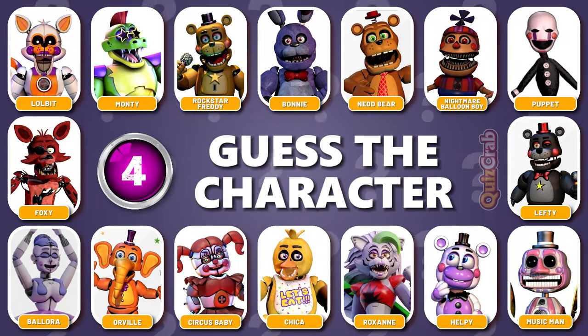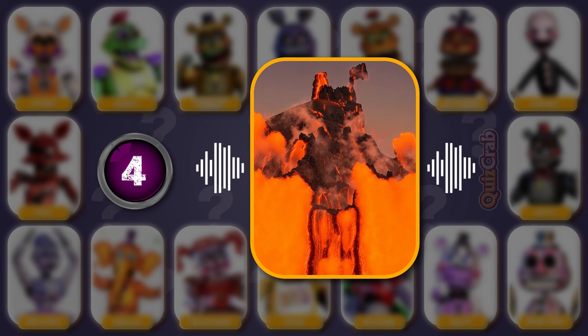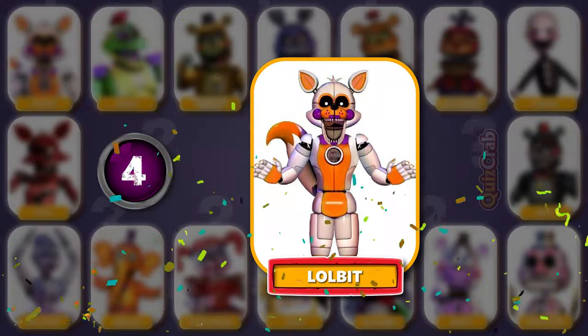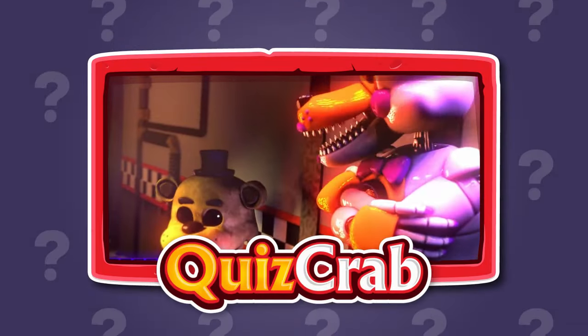Round 4. Get ready for the next voice. Voice clip: 'Feel bad, man. Feel bad, man.' Recognize the character by squinting your eyes and voice? You got it — it's Lolbit. 'Feel bad, man.'